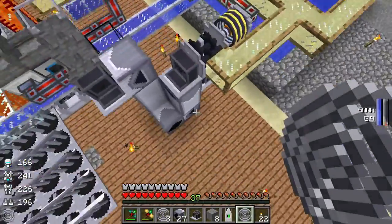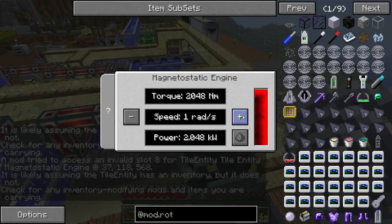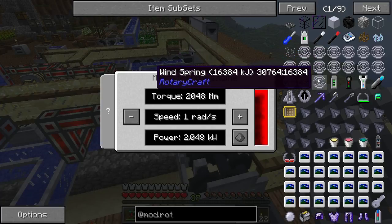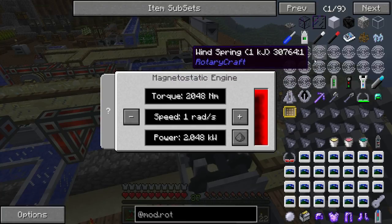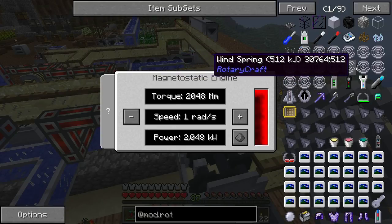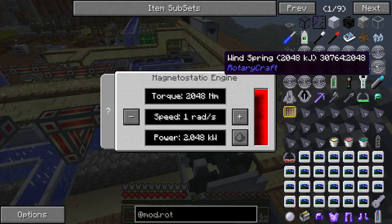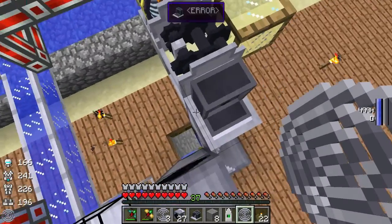First of all, we're just gonna turn that engine off so it doesn't pull straight away. We're going to set the coil winder to put in two kilowatts of torque. It's important to note that you can go from zero kilowatts all the way up to 16,000 kilojoules — this is dependent on how much torque you put in. If you have 2000 torque, you can get coils up to 2048 kilojoules.